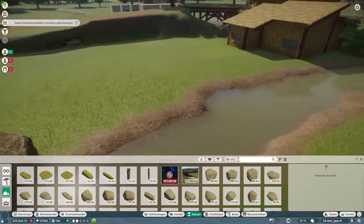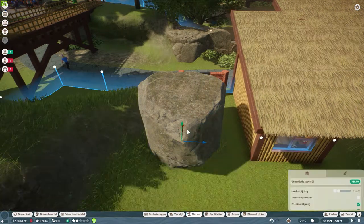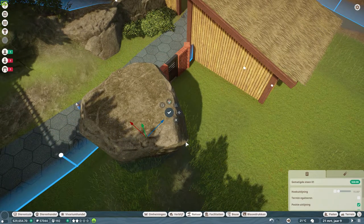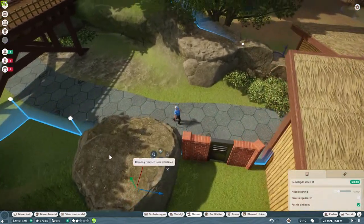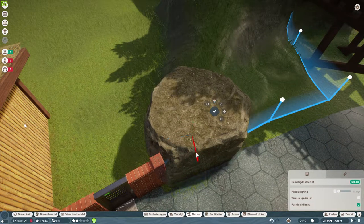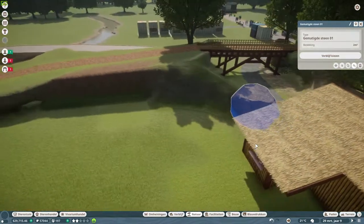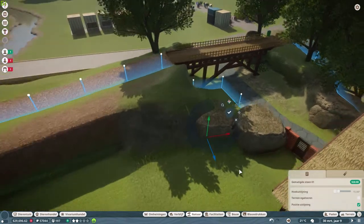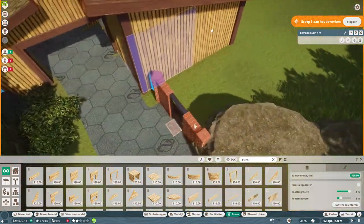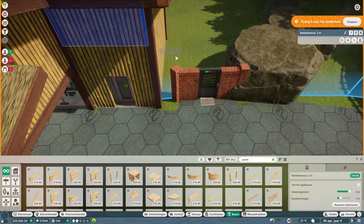I also believe the warthogs like the water, but we will see soon enough the moment we let them out. Then we have a rock out here to close off the area. By the way, I've got an extra person playing with me — my wife. She gives me some little tips and hints, so if you hear a voice in the background, it's my lovely lady.